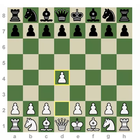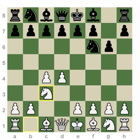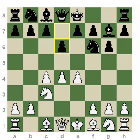Today we've got the Grunfeld Defense, which starts after D4, Knight F6, C4, G6, Knight to C3, and the move D5. Those of you who follow our playlist closely know that I've already covered the King's Indian Defense, which goes after Bishop to G7, E4, and eventually D6 — that would be a mainline King's Indian.